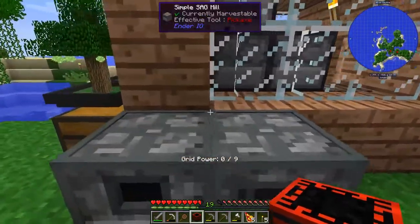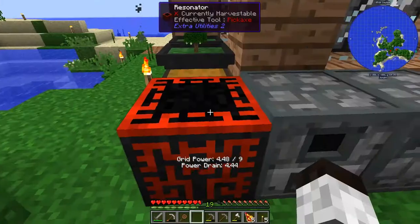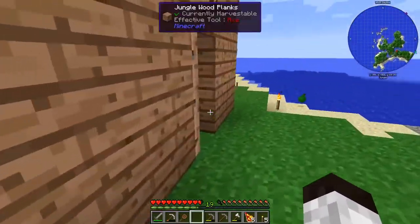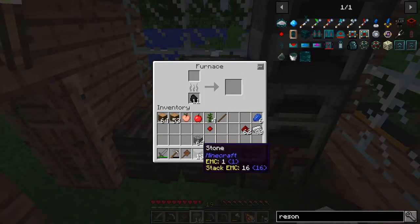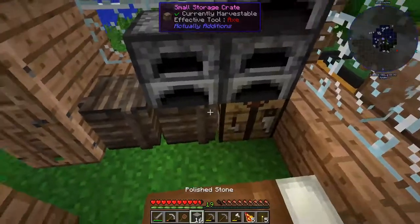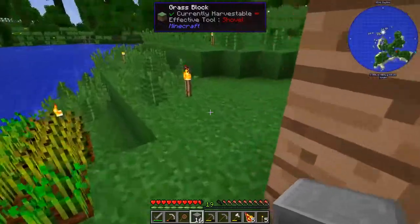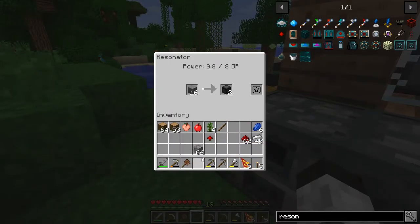It has enough grid power and we're going to get some stone burnt. Let me get some more polished stone — there it is. Make some stone brick, then polished stone, throw it in, and it'll just make stone burnt for us. We'll be back in a sec.